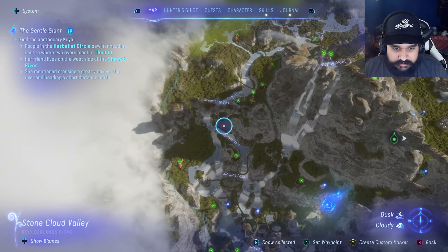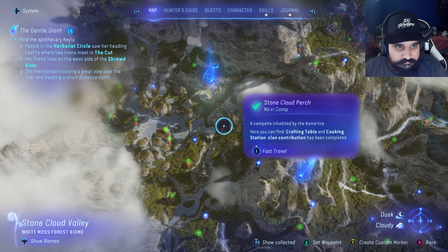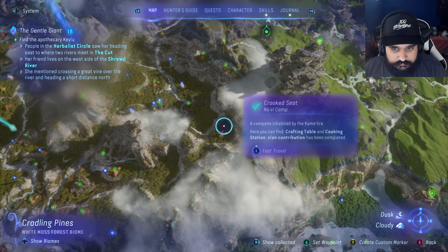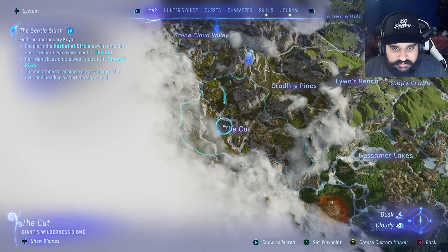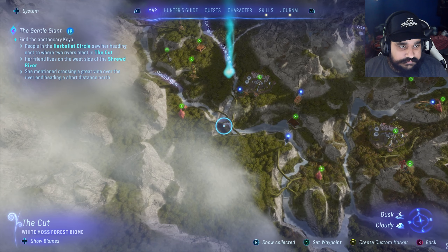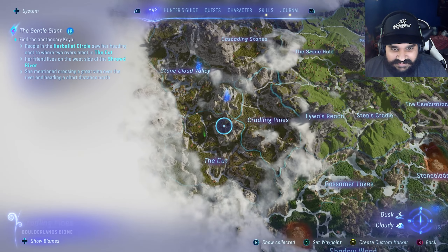Herbalist Keep. Giant's Refuge. Healing Lodge. Okay, so we're heading east to where the two rivers meet and the cut. So the cut's over here. The two rivers, I'm assuming, is this - the Stealth River and the Shrewd River. Her friend lives on the west side of the Shrewd River. Oh wait, I never turned off this. Travel from the Hydro thing.